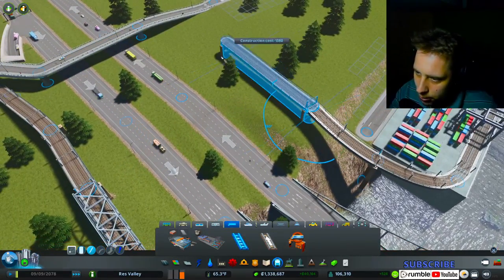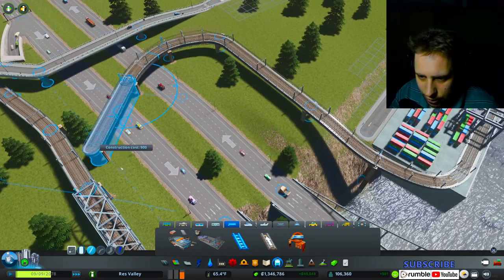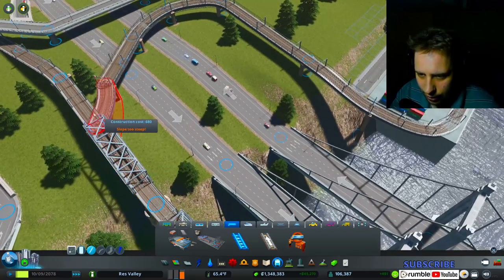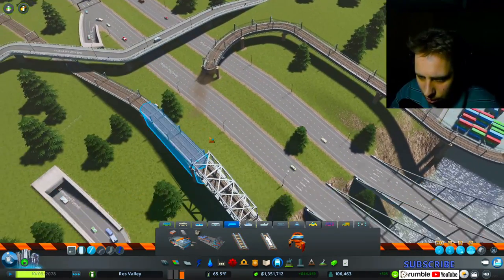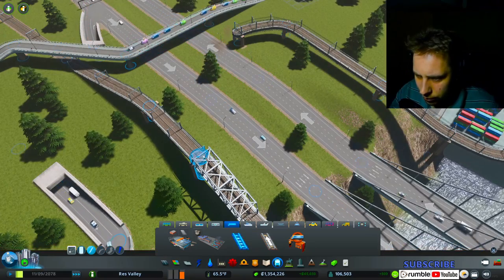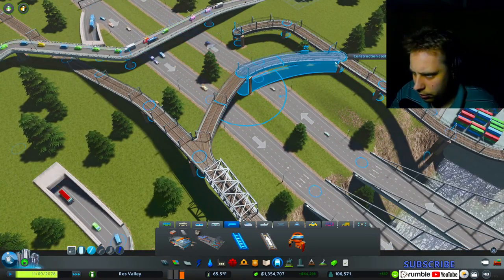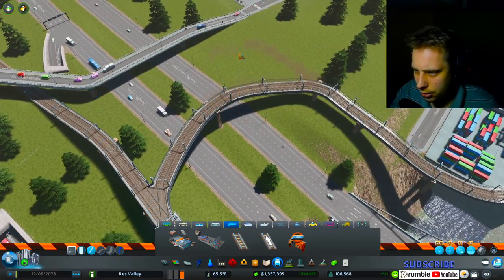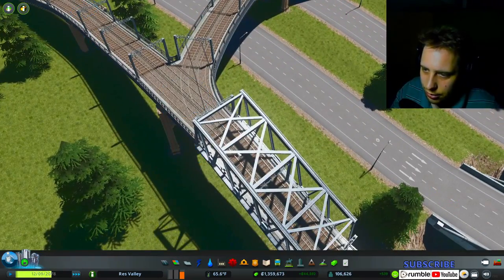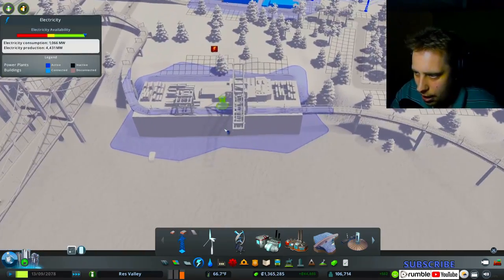I'm going to try going out a bit more. Then I'm going to try and circle it back around this way. I've got to go like this, I think. There we go — now there are train tracks! Now the train can go that way and come on too. Okay, so that's working pretty good. It needs power though.